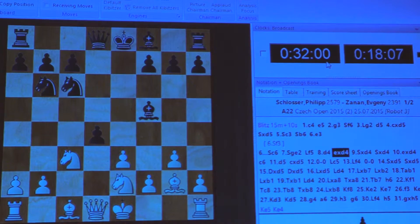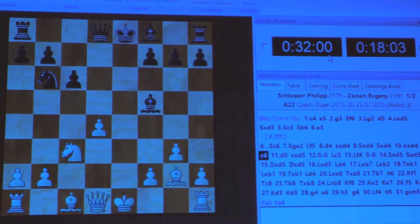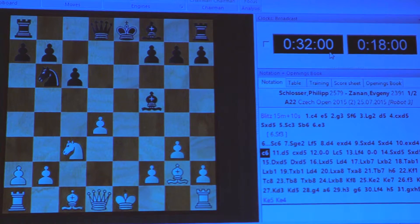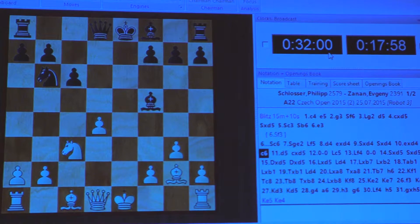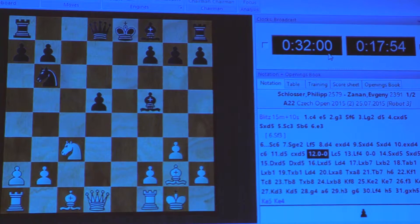Bf5, and White has this position after c6. Then the position of Black is good, so White tries to make b5. He has the advantage in development.